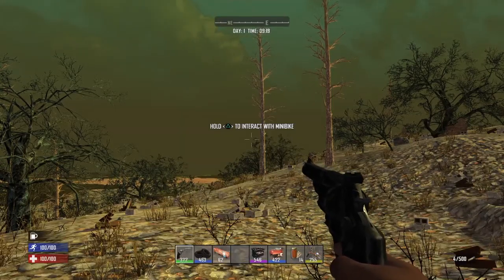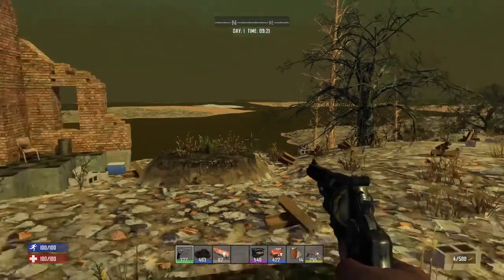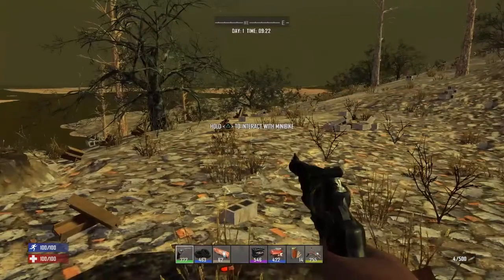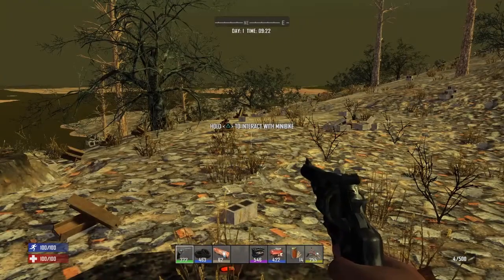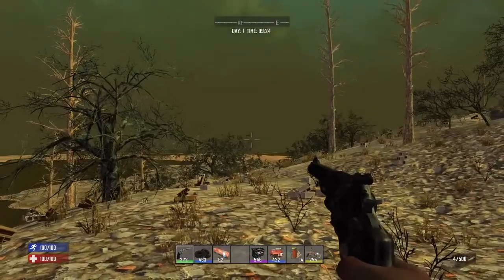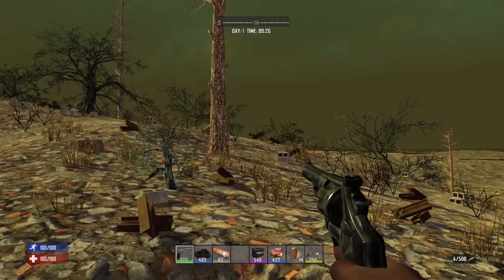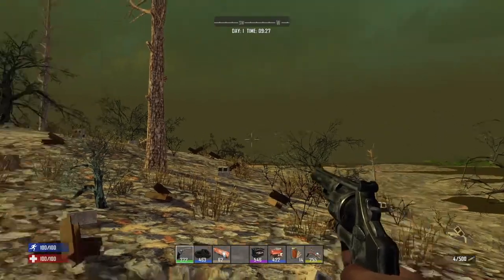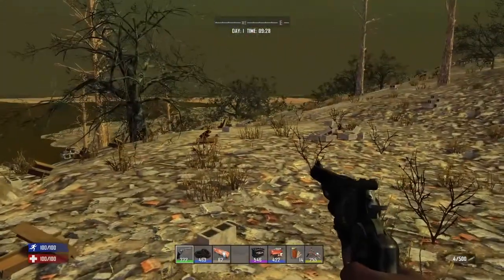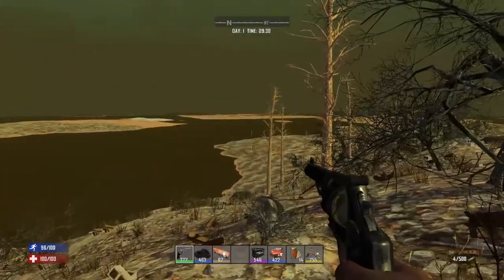Hey guys, Big Kev here. Today I wanted to do a little review on the 1.07 update for Seven Days to Die. The first thing I noticed — you have to go to your settings to turn it on — but it's the distant terrain update, which visually looks kind of neat.